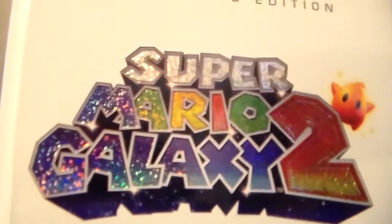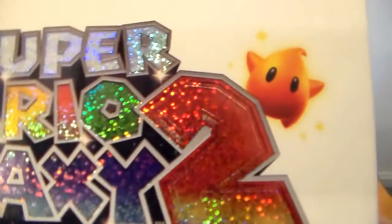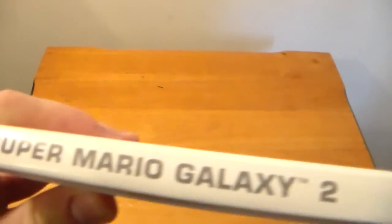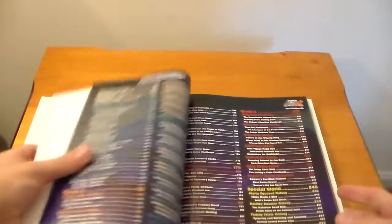The guide is all white with a really shiny, big, bold Super Mario Galaxy font - I love this - and the cute little Luma here. You can almost not even see the Collector's Edition part. On the side there's the title and 'Collector's Edition,' and the back is completely blank white.